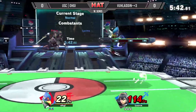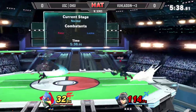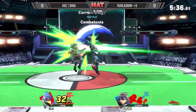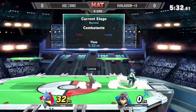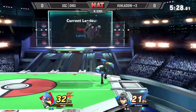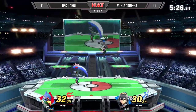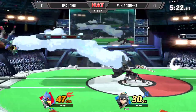Regular side-B now, attack on 22 damage, 32. Great turnaround up-tilt — that was actually fantastic. Another couple of up-tilts there, no jump here coming out from Aladdin, but he wasn't able to capitalize.